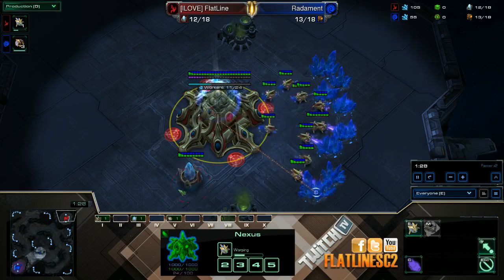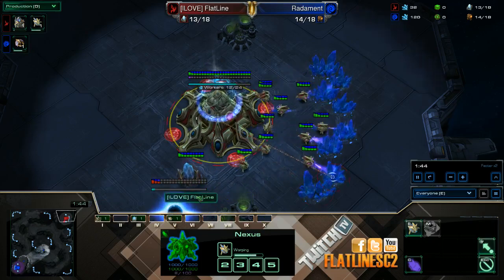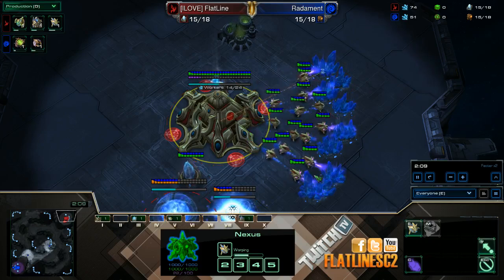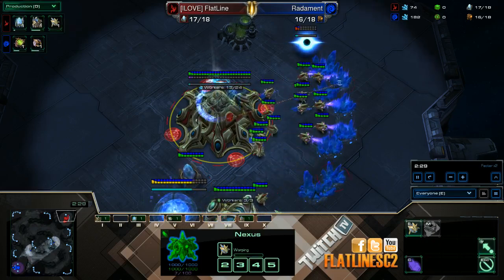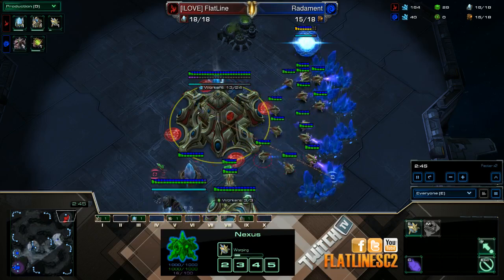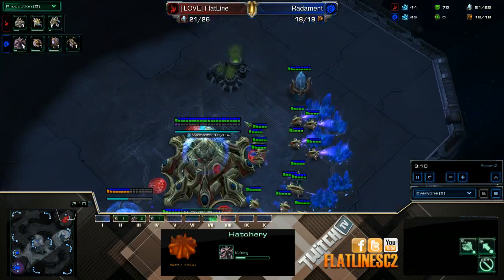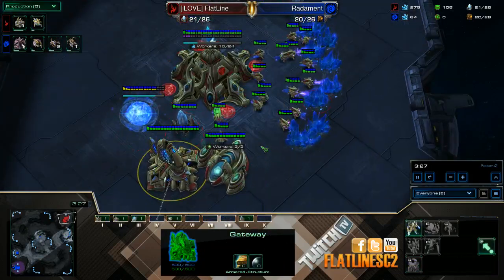I'm going to speed this up a little bit because nothing really goes on in my base. You're going to be constantly corner-boosting probes. Get a 9 pylon, 13 gateway, and a 14 assimilator. Constantly make probes, make a 16 pylon, get three guys in your gas immediately, and make an 18 cybernetics core. Meanwhile he's actually going to pull then hatch, so he's actually going to be able to get inside my base.